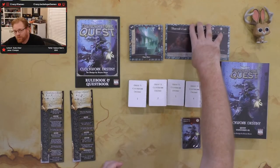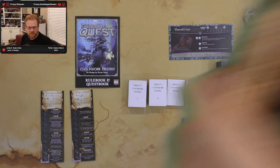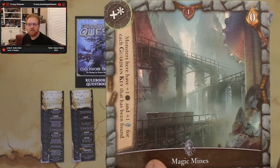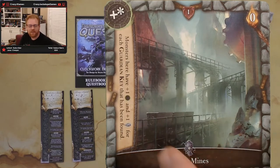Let's take a look at rooms, because I think rooms are one of the most interesting things that comes with all of these sets. Starting off with our level one room: we have Magic Mines. It's not going to take any light to get in there. Monsters here have plus one and plus one for each guardian key that has been found. Interesting — they're going to get more powerful over time. I like that.